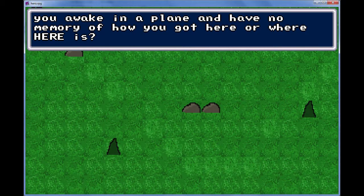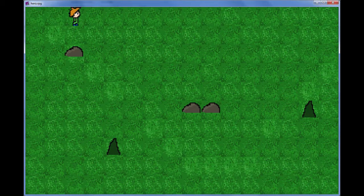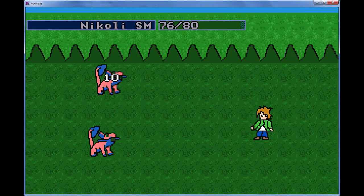You awaken on the plane and have no memory of how you got here or where here is. I think I will look around to see if I can find someone to help me. We have Nikolai — it's a giant rat.